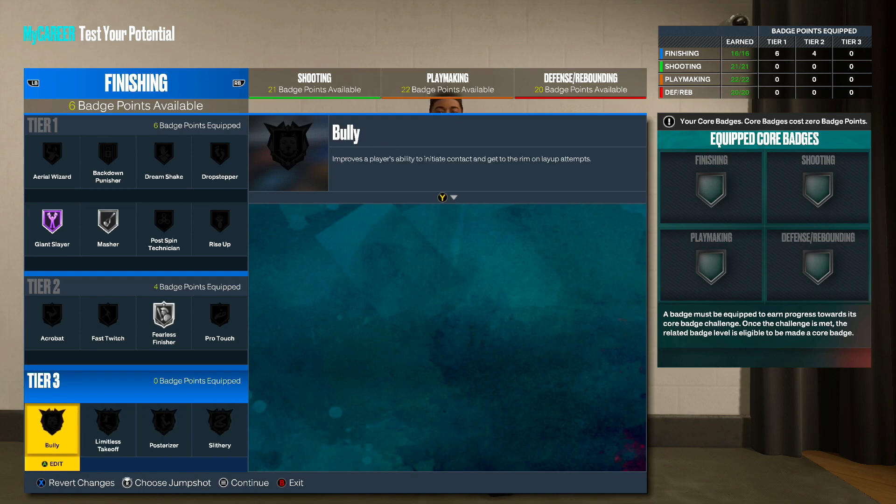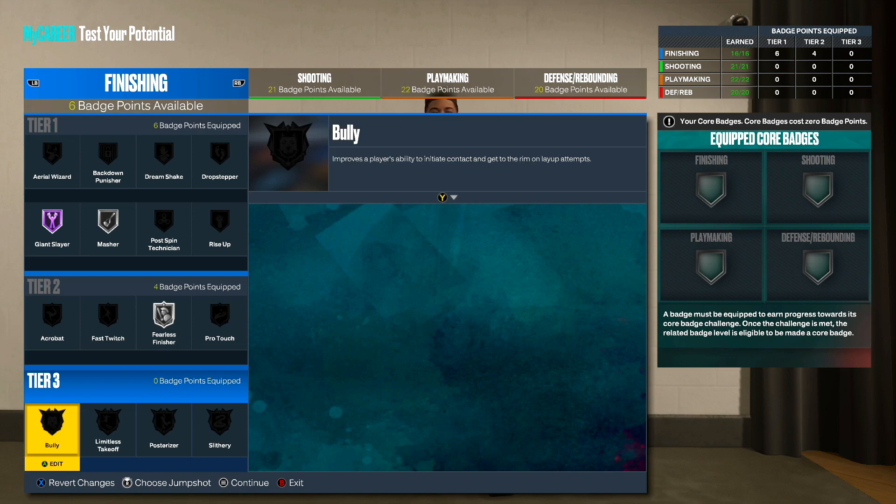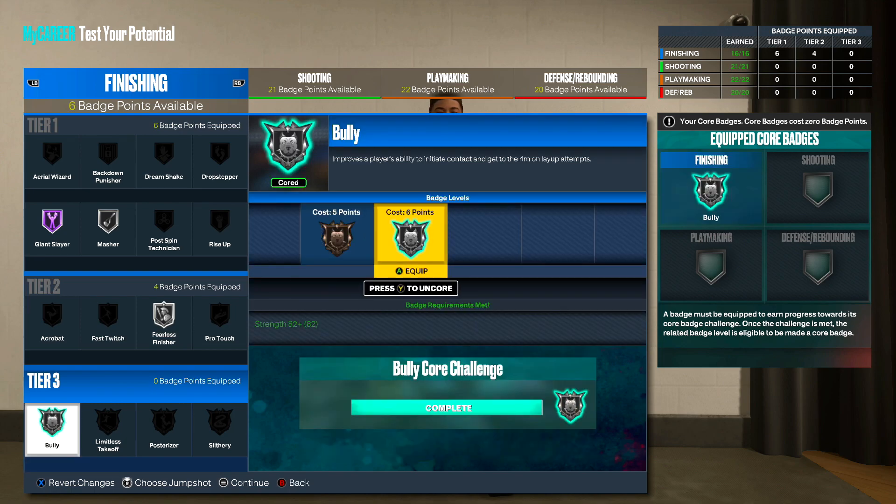For the tier 3 badges we have 6 points available. Core badges are very very useful this year — a badge must be equipped to earn progress towards the core badge challenge, and once the challenge is met the related badge level is eligible to be made a core badge. It's basically like getting a free badge without using any badge points. I'll probably use it on Bully. Once you unlock that challenge it is literally a free badge.